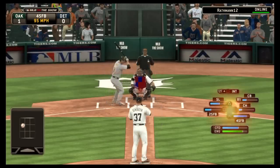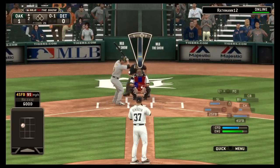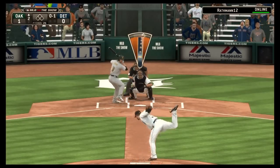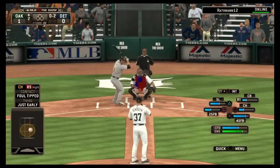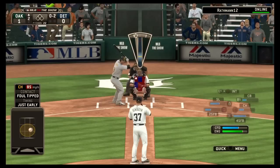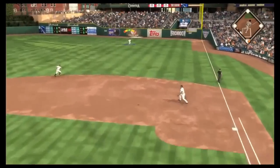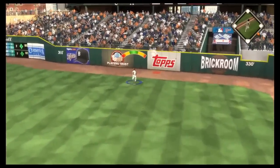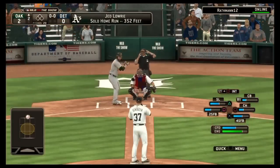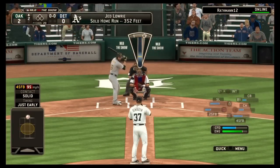Another way to get pitch confidence levels up is to attack the bottom of the order. For instance, if you're facing an NL team and the pitcher is coming up and you want to establish your curveball but the confidence is low, just throw curveballs for strikes — more than likely they won't be able to do anything with it. Don't be afraid to utilize pitches that are low in confidence to get those levels up, because confidence is a big key for pitching online or offline.